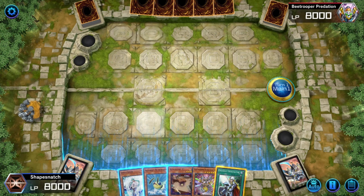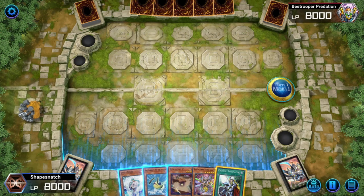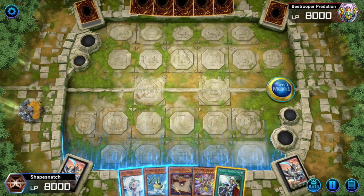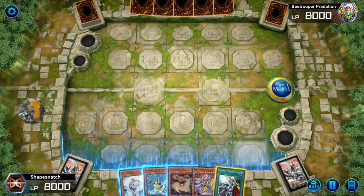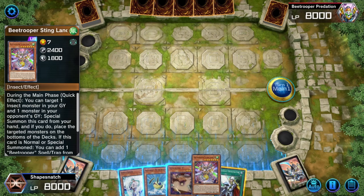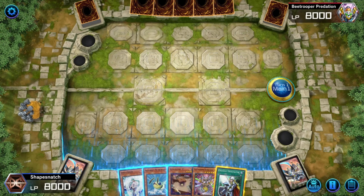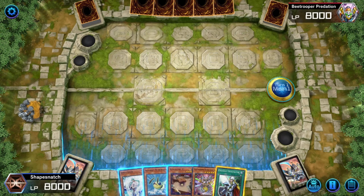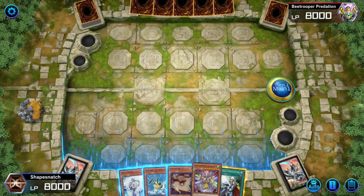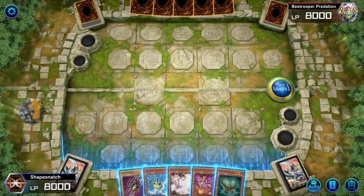B-Trooper Descent doesn't provide an insect to banish during your combo, and most combos require you to search Descent later on as part of the combo — so you can't use it early. If you open with a B-Trooper Descent, you're mainly just going into Verte with it. These combos are a starting point; the other three cards in your hand will affect what you combo into and what hand traps you search.